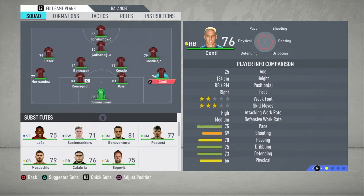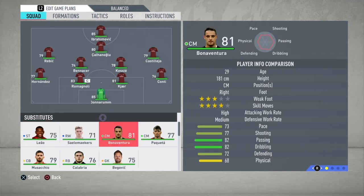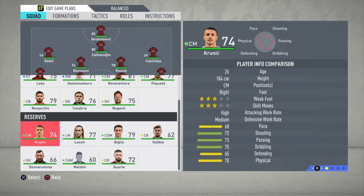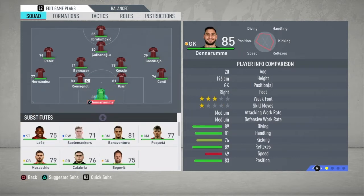They also have Leão — he's a great young striker we can get on a long deal. Bonaventura is a great midfielder. Paquetá can be sent out on long-term loan. Biglia is a great defensive midfielder, and Laxalt is a good substitute for when you need to control the game with fast players. Now, what players do we need to complete this formation and squad for AC Milan?